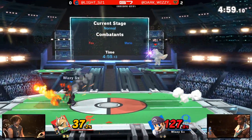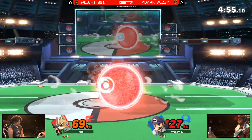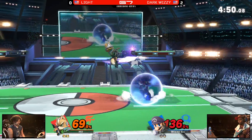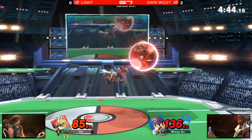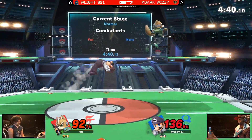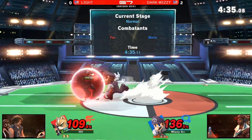Doesn't go for the up smash, just gets a grab instead. He's like — get off of me! The slobber knocker right here — he's getting big hits. Light needs to land something and needs to do it fast. If he can get this stock off and start working on another one it might be okay, but Wizzy is known for making comebacks. We're seeing these anti-airs again — he's not letting them land. Up smash.